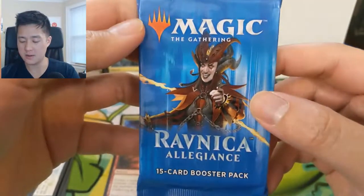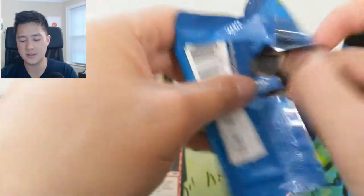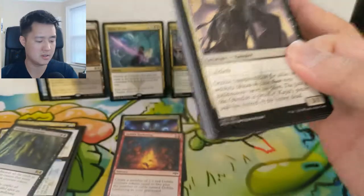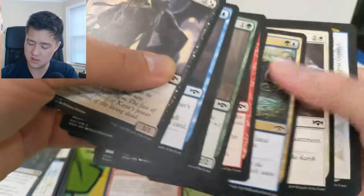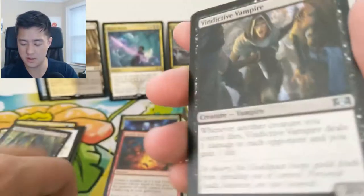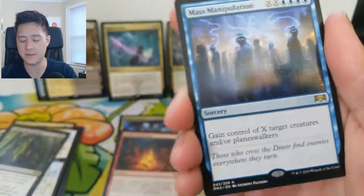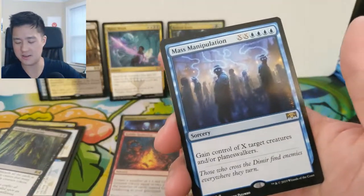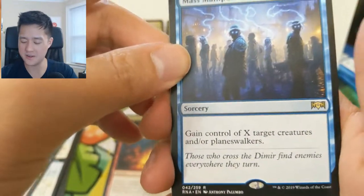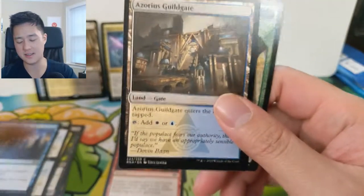On to our last pack — we got this clown-looking guy, he looks like he's from Rakdos. How are we going to wrap up this insane opening? Can't believe we pulled that Hydroid Krasis. We got Dispose and Deploy, a Vindictive Vampire, Sentinel's Mark — and then for the last pack... oh, this card is terrible. Gain control of X target creatures and planeswalkers, but it costs four and then two times X — geez, so expensive.